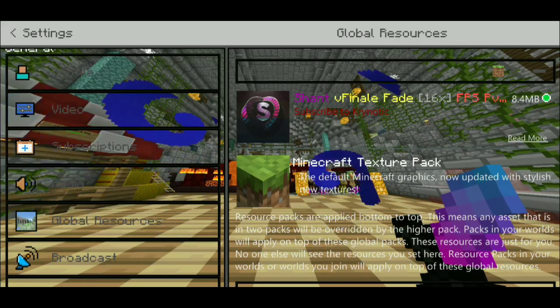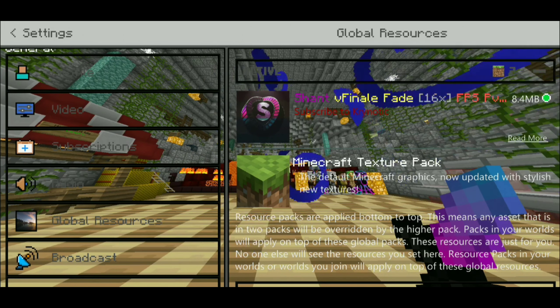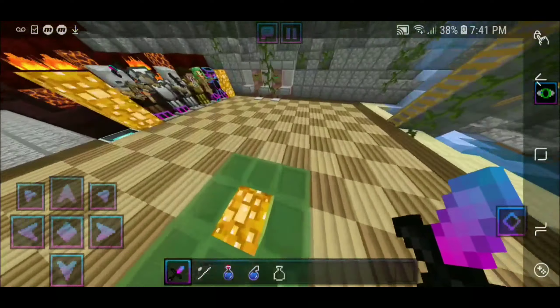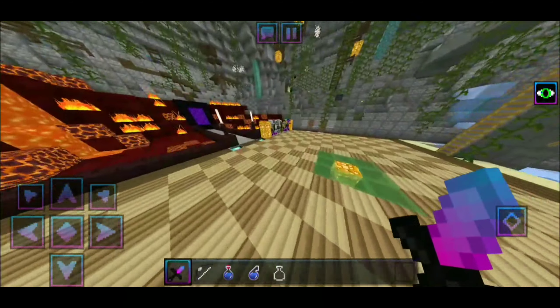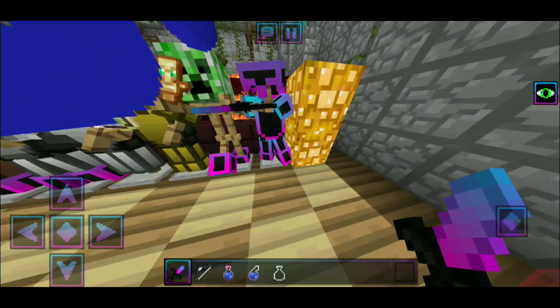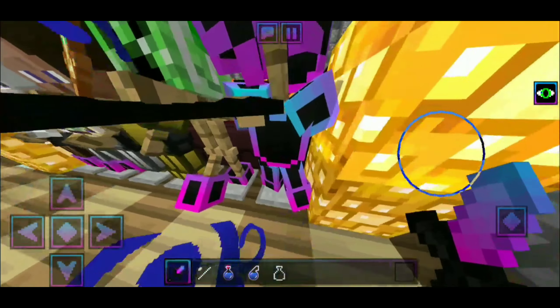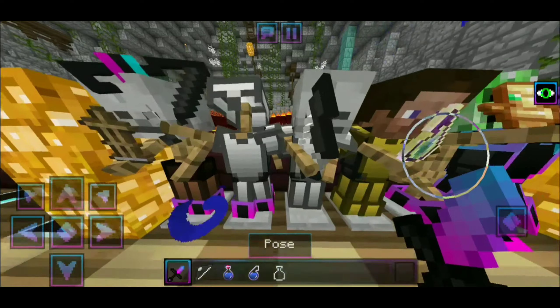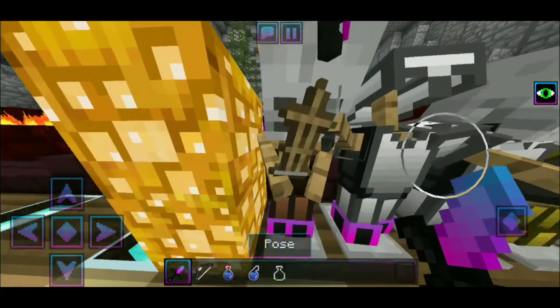That's it for the number two spot — let's head on to the number one spot. On the number one spot we have the Shant v Final Fade 16x FPS PvP texture pack. This pack takes about 8.4 megabytes of storage. The main color scheme is purple and blue together in a beautiful gradient — just look at the buttons on screen, they look absolutely insane. Here is the diamond armor, highlighted in the blue and purple gradient with black throughout it.